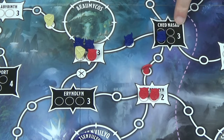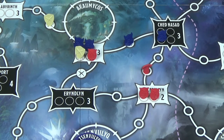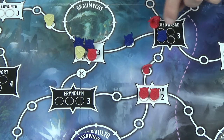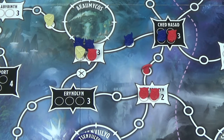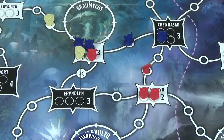Total control is when you are the only colour at that site. If an opponent placed a spy or a troop there, that would stop you having total control. Where two players have the same number of troops, no one has control. You do not need to fill all the spaces in order to have total control. You continue taking turns in clockwise order until the end of the game.